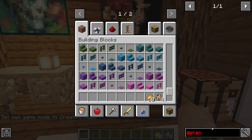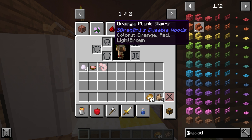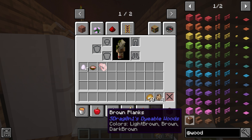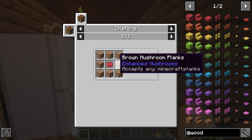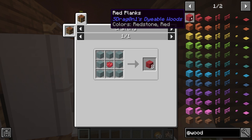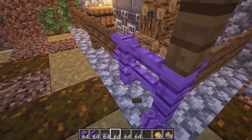So this next mod is called Dyeable Wood, and that is exactly what it adds — wood that's dyeable. What makes this different from other mods that add dyeable wood is that it also lets you dye fences, gates, buttons, stairs, and slabs. This purple one kind of looks very witchy and Halloween-y.